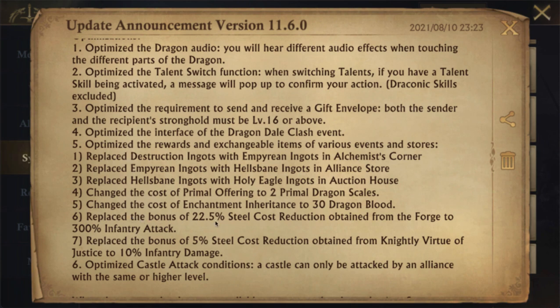On the forge, as you upgraded you could go up to 22.5 steel cost reduction — they've changed those forge upgrades to infantry attack instead. Similarly on the Knightly Virtue titles that you get from your king or queen, it's gone from 5% steel cost reduction to 10% infantry damage.